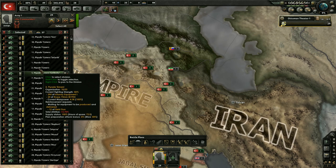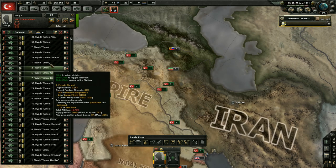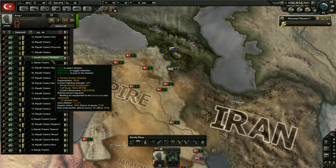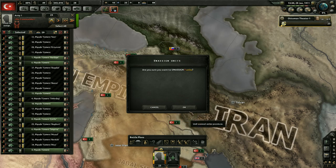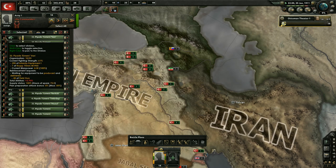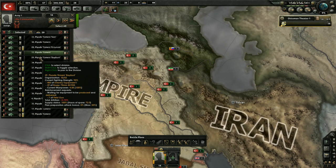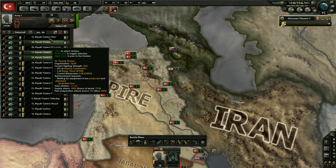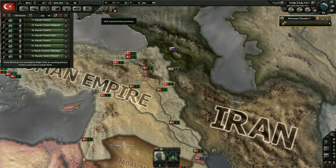Let's go and pull all these divisions out. Am I not holding shift? I could have sworn I was. I am holding shift, guys, and it is not working. I'm going to just do this a little bit at a time because I'm not entirely sure what's going on. I am holding shift and it is not pulling them out. Maybe it's my keyboard - my shift key is broken. I do have a wireless keyboard so maybe it's the battery.